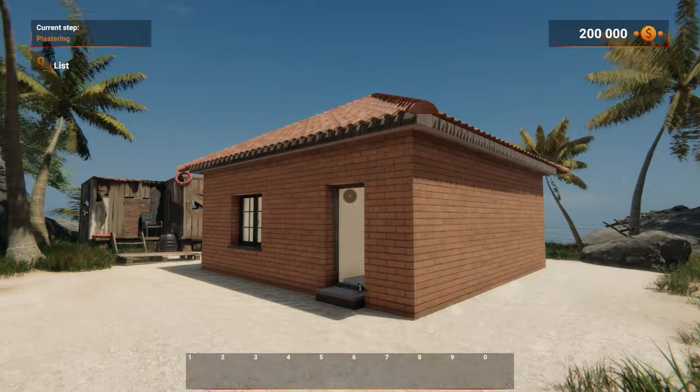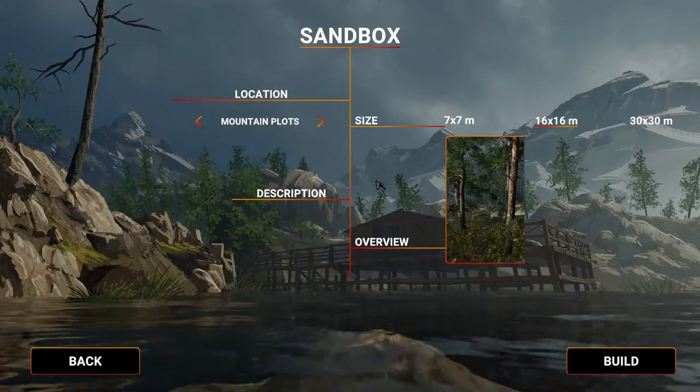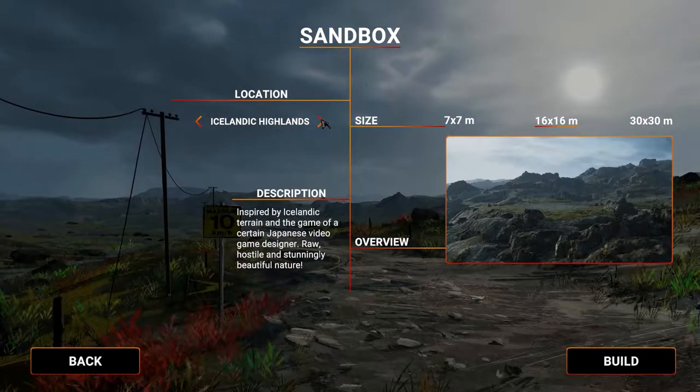After completing the task, Bill says goodbye to us with a summary and 2D animation showing that we managed to complete the stage. Now after completing the contract, let's go to the most extensive mode in our game, which is the sandbox.